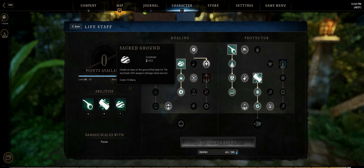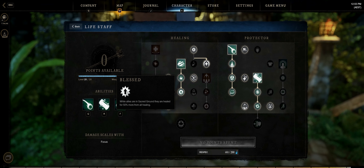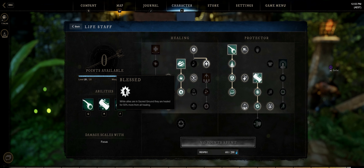Then you want to go with Sacred Ground. This will be one of your best heals as it's an AoE. It heals for quite a bit, lasts for quite a long time, and once you get it to the max Blessed perk, it also increases all healing they receive by 50% — so that's potions and also your other heals.